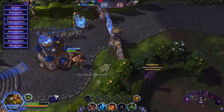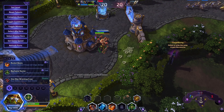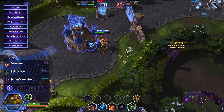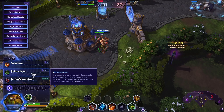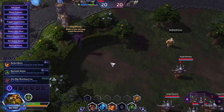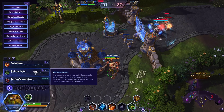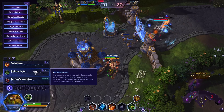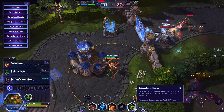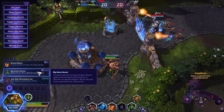Let's talk about the potential talents you could take to make Gazlowe go a little bit further in your games. On level 1, most people have found the most success out of Big Game Hunter. It did get nerfed a little bit, but it's still rather strong. It increases the maximum scrap by two, which means instead of initially placing down two turrets, you can initially place down three. Basic attacks against enemy heroes, mercenaries, or monsters — meaning heroes but not minions, or any objective-based thing on maps — can get you scrap. Each one is going to increase your scrap regen by 1.5 seconds, so every two basic attacks you'll be able to get a scrap from Big Game Hunter. That's usually the first talent that's being picked.